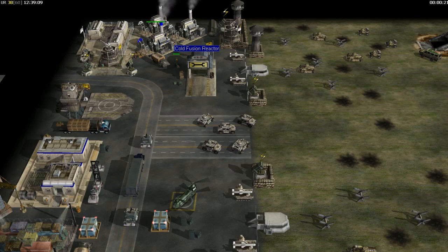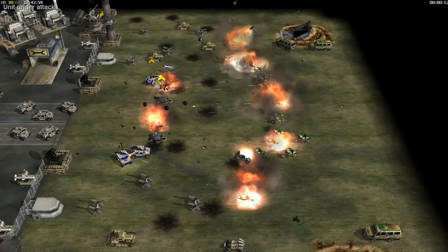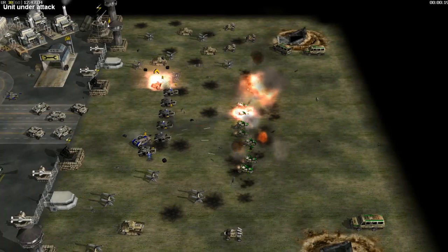The combat cycle initially comes with a Rebel driver and a mounted machine gun. Replacing him with an RPG trooper will allow the bike to fire missiles. A terrorist will create a suicide attack. Jarman Kell, hijackers, and saboteurs can also ride, making the bike stealthed.